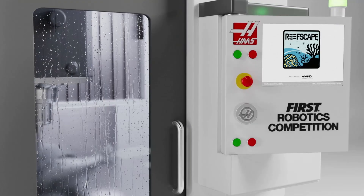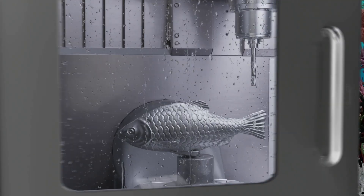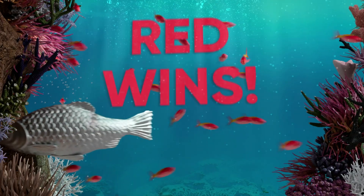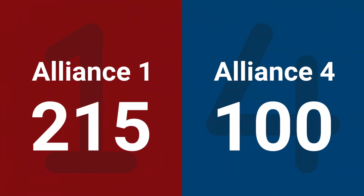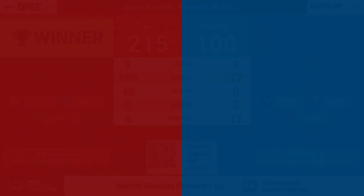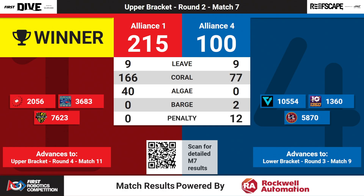Let's get the official score from that last match. It was the red alliance holding on — 215 to 100 — with the blue alliance doing their best but the red alliance pulling away. And we'll go to round four next.